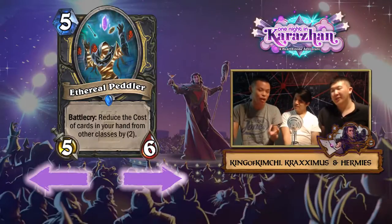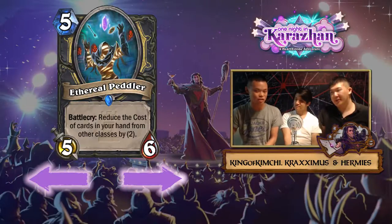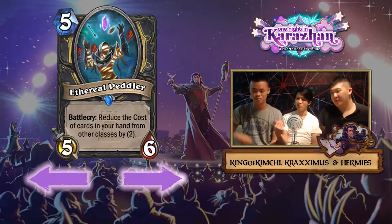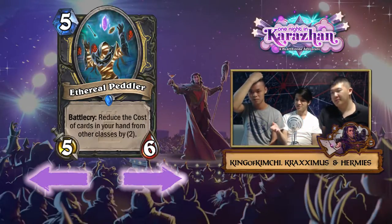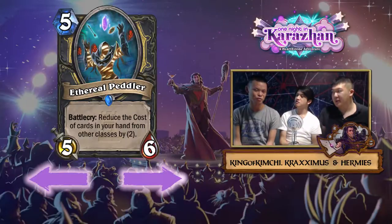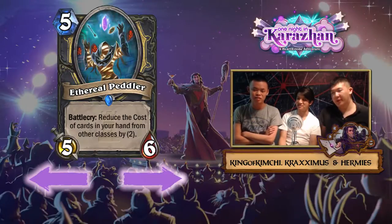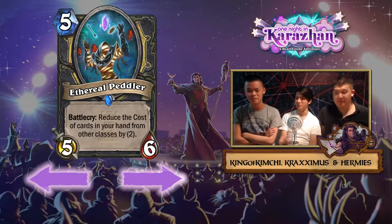It could be crazier than Emperor Thaurissan if your entire hand is stolen cards, but a stolen-cards themed Rogue deck won't be consistent. There's already Undercity Huckster and the one mana one-one Swashburglar we'll talk about. The stat line is amazing and it might give rise to some kind of tempo Rogue that runs Burgle and Undercity Huckster, but I'm not sure.